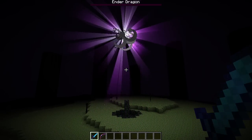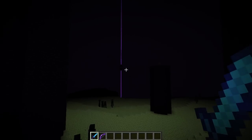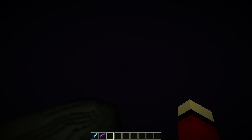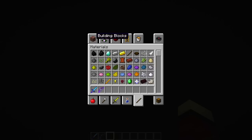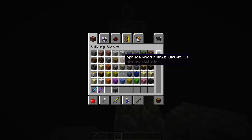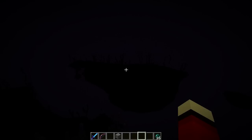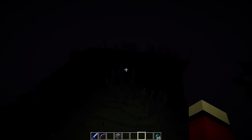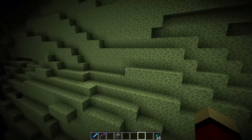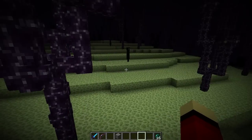Now we need to look out for the End Gateway. Hello, there it is! What you need to do is use either a minecart or an enderpearl. I'm going to enderpearl straight into it. It teleported me and I got stuck — I think I was down underneath the island, all the way down there. I had to enderpearl up and around to see what was going on.